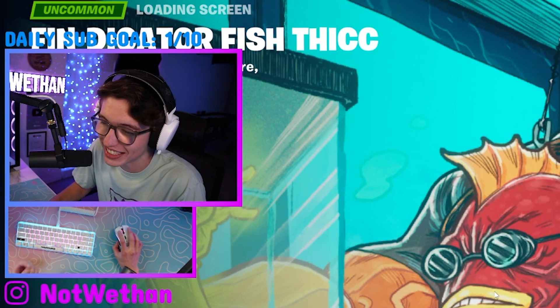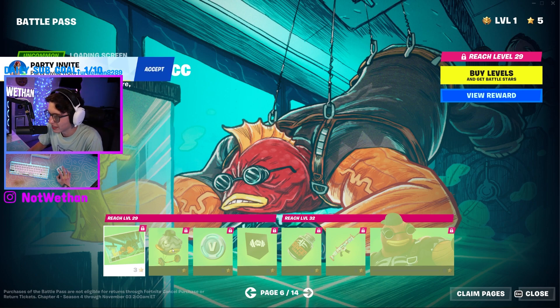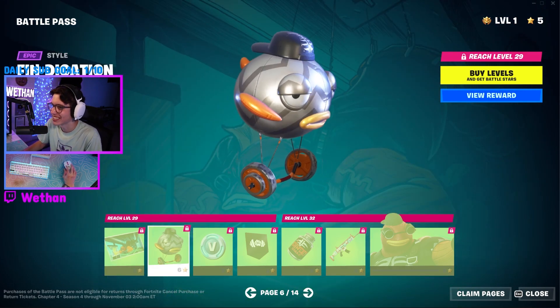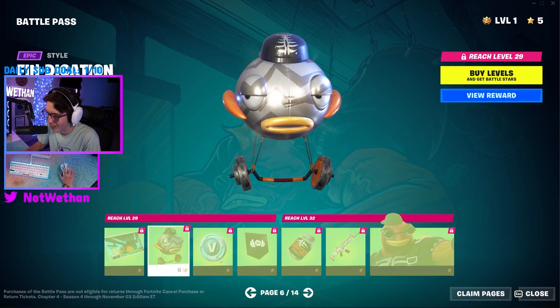Okay, the battle pass right now — the skins are good. We got another loading screen, which these have actually been good as well. I don't use them that much, but they're cool. That's kind of a W glider with the colors. I wonder if it has edit styles. I'm not the biggest fan of the colors, but it's funny.